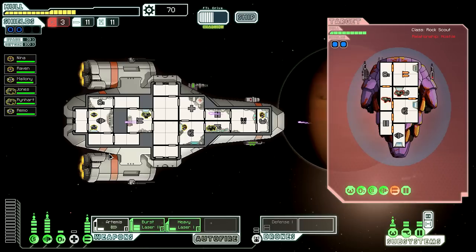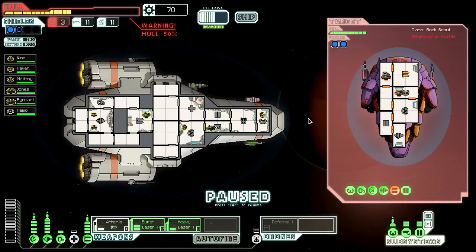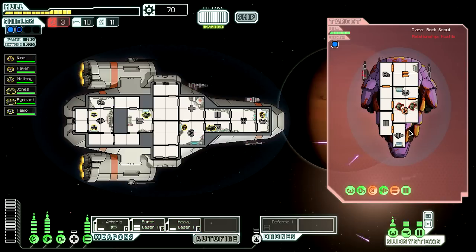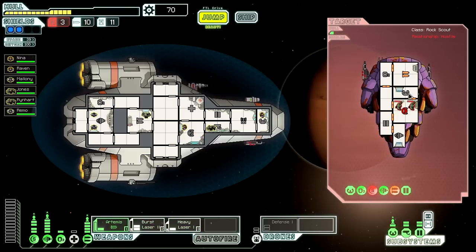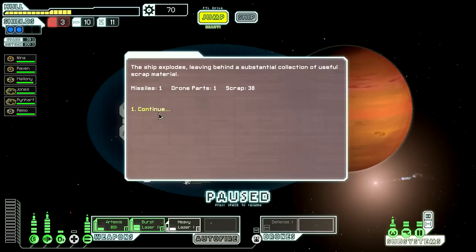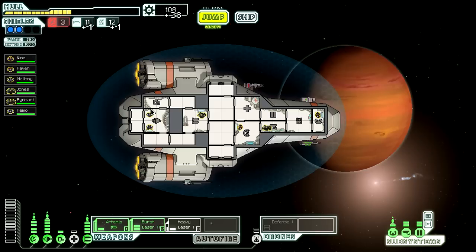I'm going to get hit pretty bad though, it seems. Okay, let's disable the shields. Oh, they're on fire. Fire another missile at their weapon systems. Now it's just a burst laser, which we should be able to handle with the evasion we have. Let's mess up their shields a bit more. And then next up, they're dead. Pretty much. We've got 38 scraps, some drone parts and a missile. That's good.